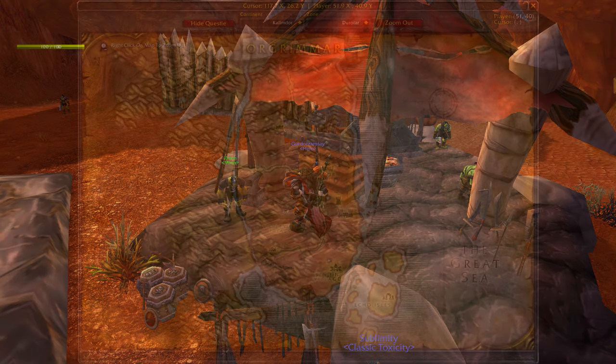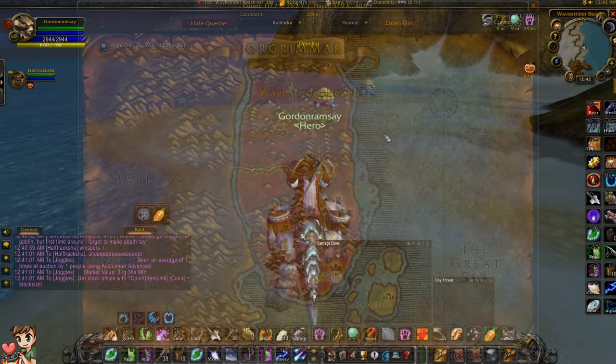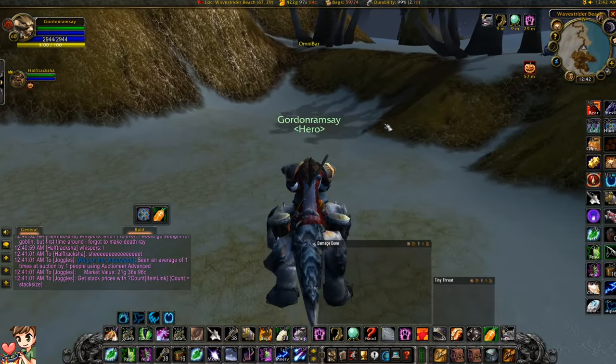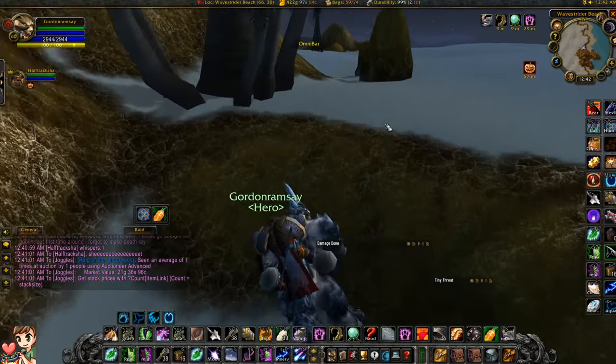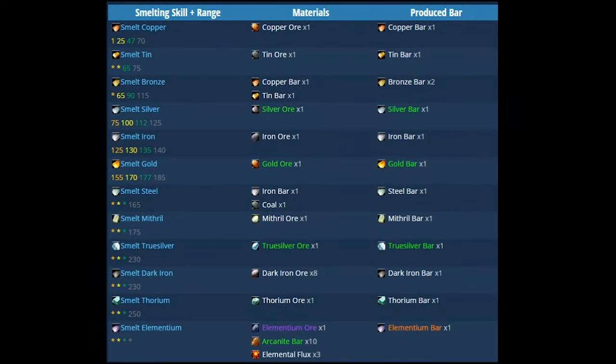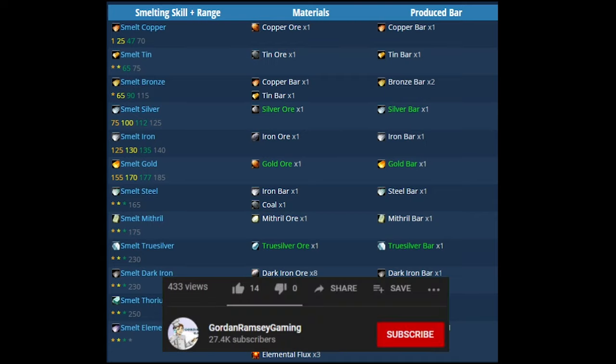This guide is a little horde-biased at the start, but I'll include the best options for Alliance. Once you reach around the iron level, the guide comes online for both Horde and Alliance since you'll be sharing those zones. You can actually smelt your way all the way up to 177 mining skill, which basically cuts out half the workload. So for those trying to reach endgame Thorium as soon as possible, definitely take advantage of smelting — whether someone mines it for you to smelt, or you buy it, smelt it, and resell it.